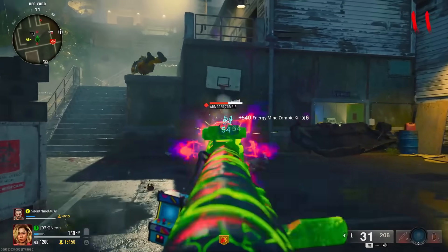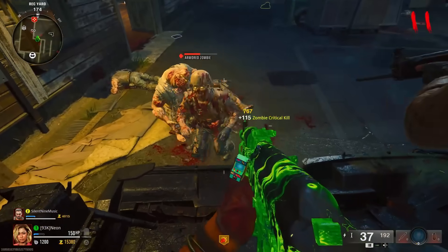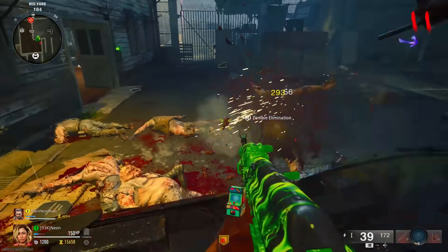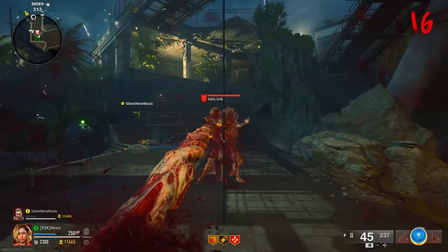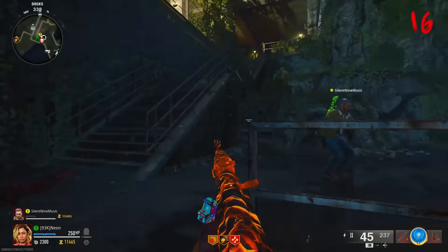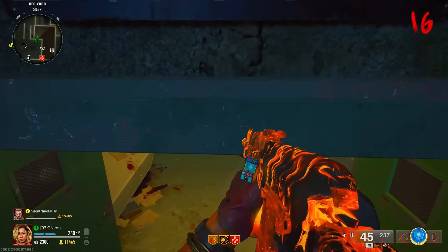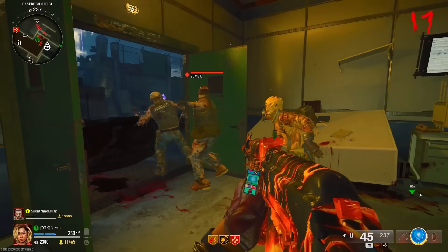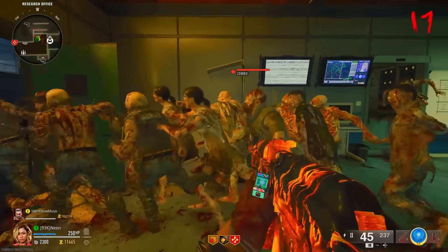Now get yourself ready to do the next part that's going to make this glitch insanely OP. You could sit here and have the zombies pile up, but that's nowhere near as good and you'll have issues with the bosses. You need to do the God Mode glitch to make this insanely godly. All you do is get that zombie on round 16 to grapple you and use the zipline at the same time — that'll give you God Mode. There's a full video on that in the description. Once you've done the God Mode glitch and go back into this room, all the zombies are going to pile up in this one spot.